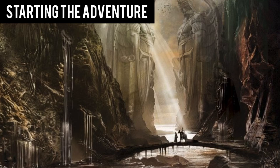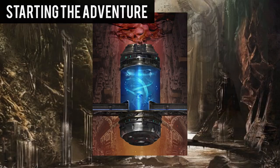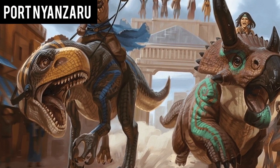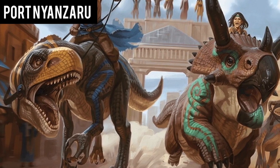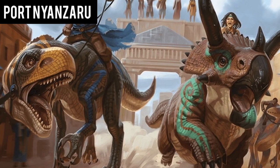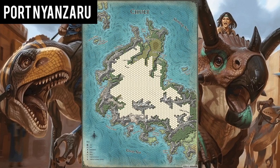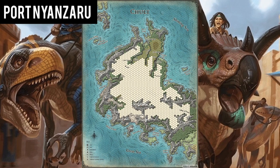Sindra asks you to help save the people of the realm by eliminating the death curse. Her contacts in the Harpers tell Sindra that the cause of the death curse is an artifact called the Soulmonger. Rumors have it that the object can be found in the peninsula of Cholt. You agree to Sindra's task and she teleports the both of you away to the port of Nyanzaru. Once arriving at the port, she travels off to stay with an old friend, where she rests as you begin your quest.